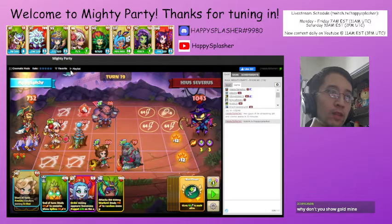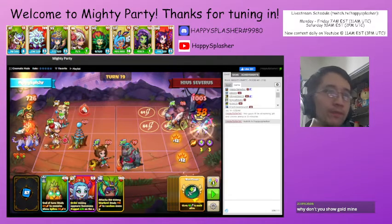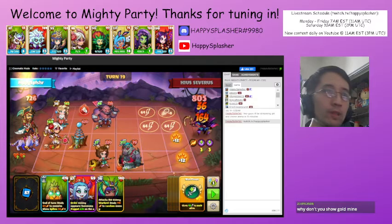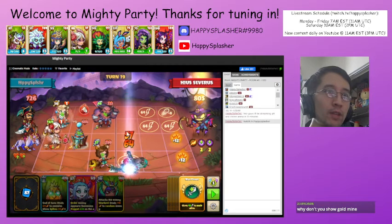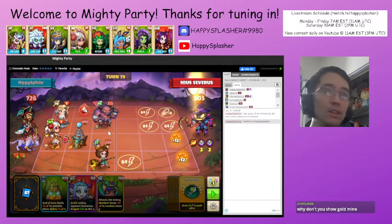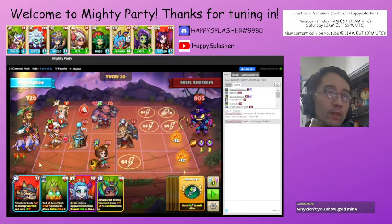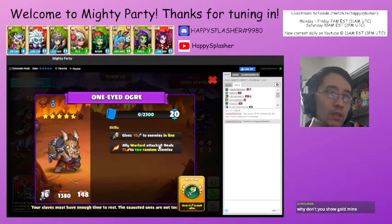This unit sets two of our units' health to one except buildings. That is fine. We're summoning another unit to block for damage. And then damage and pentagram will destroy this over here. These units are now set to one health, so that means that most likely this might be destroyed.